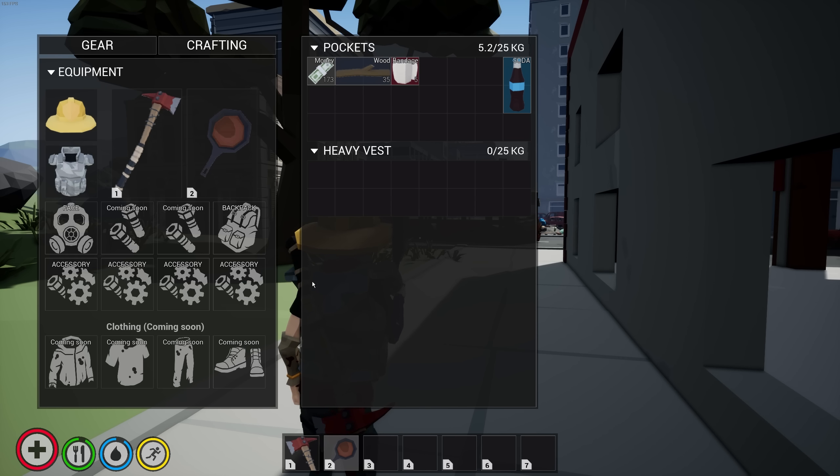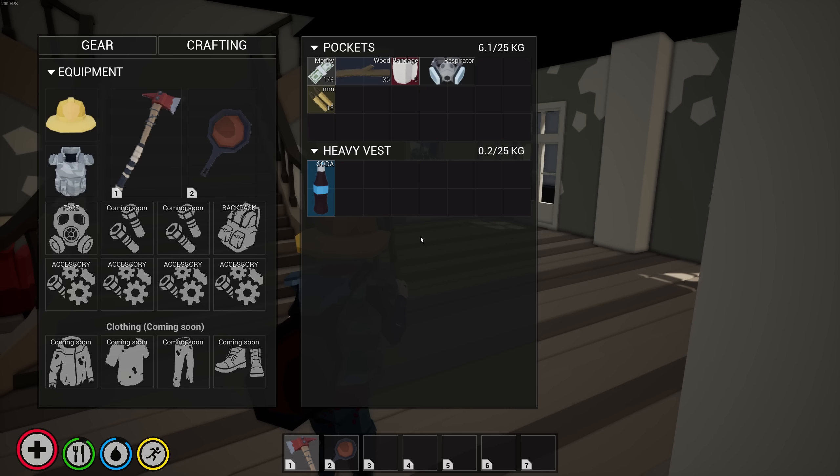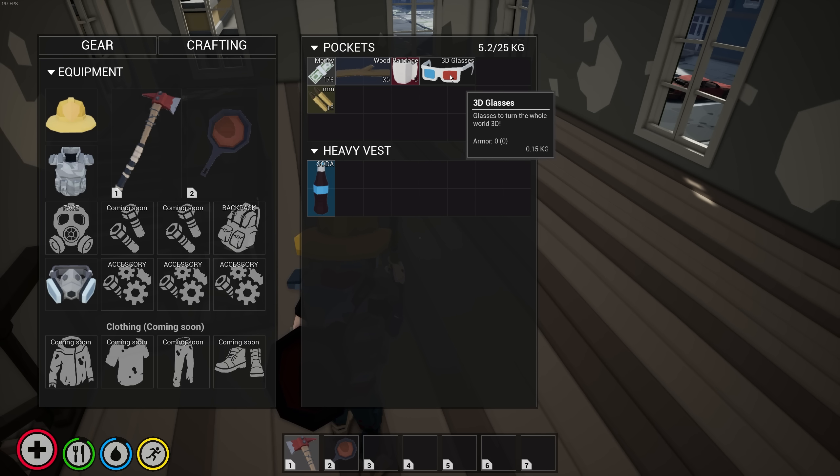We got 'coming soon' clothing so you can customize your character. We've got accessories and I've found like pouches — tactical pouches so you can put stuff in those. There's some things that are coming soon. A backpack that will give you more storage. Oh look, my vest actually has storage as well — nice, I just noticed that. You can wear like a gas mask or a respirator on your face.